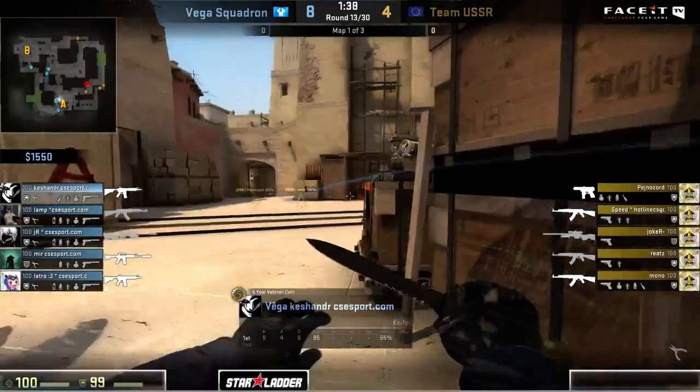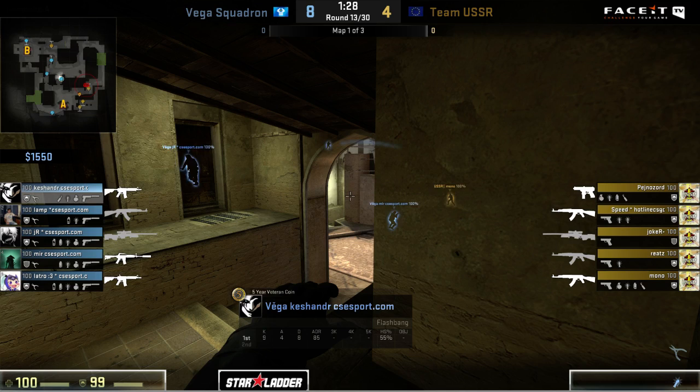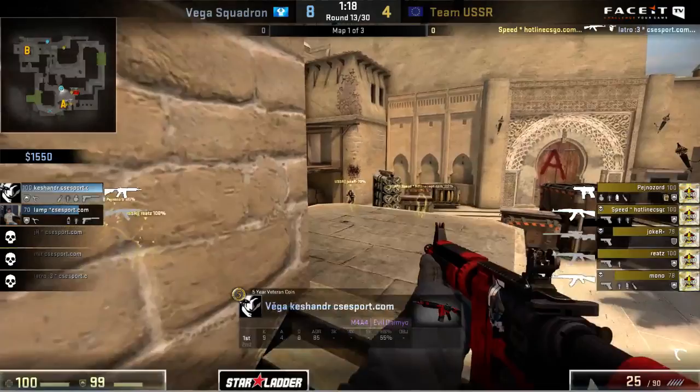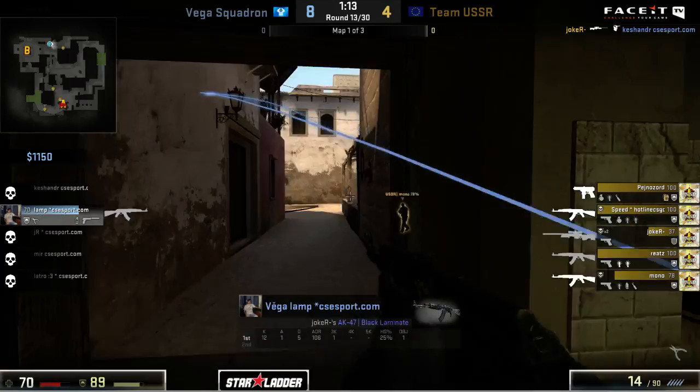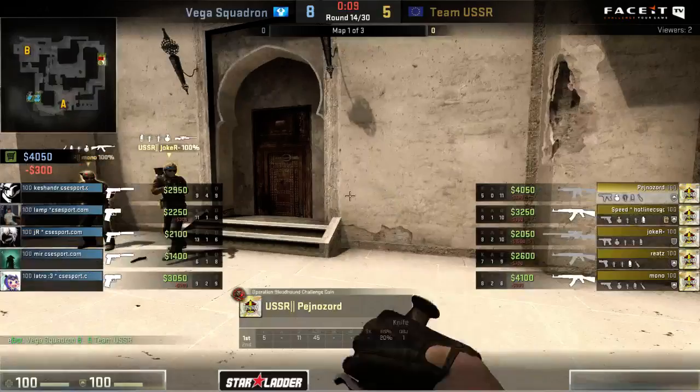If you're going to let Team USSR encroach beyond the six point mark and get up to seven points, that could actually get fairly dangerous. Even up to six points - with the way Team USSR has been playing, I wouldn't really feel that they would deserve to get up that high on the scoreline. Vega Squadron, with how dominant their CT side play has been, you'd expect them to get up towards about nine or ten rounds at the very least. So letting Team USSR get further - this round is a bit of an exception, as they're actually doing a fantastic job of getting their way into the A site with no resistance at all from Vega. Lamp's going to try to rotate, but as he pops out, that flash did not hit him as heavily as expected, and that's going to be a swift kill giving Team USSR another round.